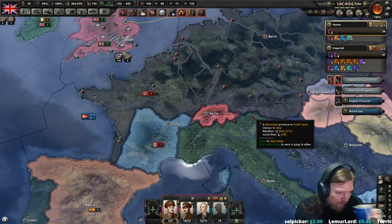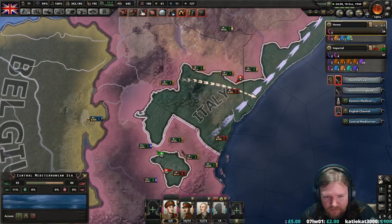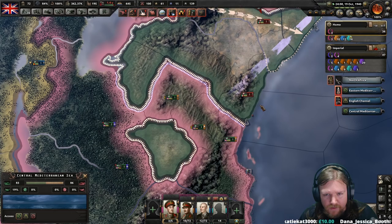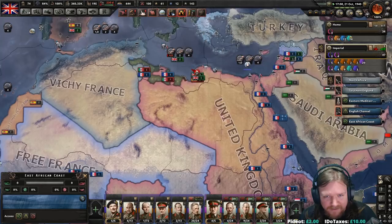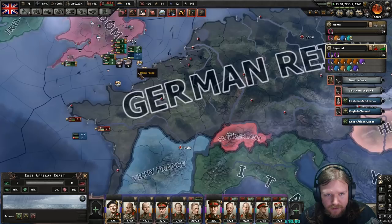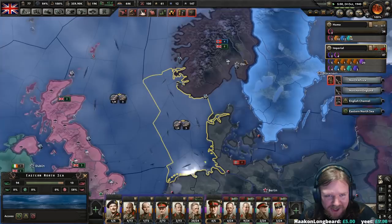Close air support — haven't really been using them. Cut off. Destroyed. And here come the motorised to really roll up their line. Finally I have some motorised in Africa — it took me a year, considering I've been building them since the start of the game. Kind of annoying. Recovering from a 29 division loss at the start is not easy, but I'm doing it.